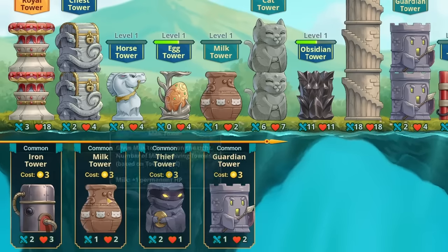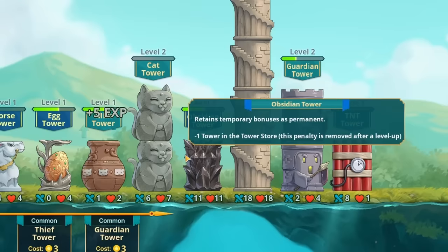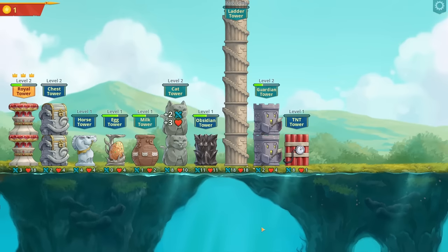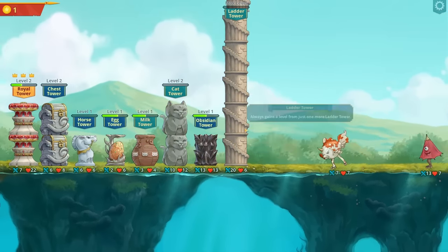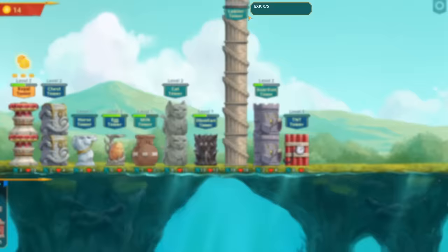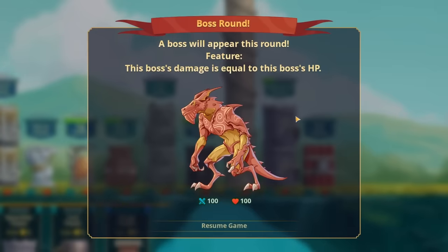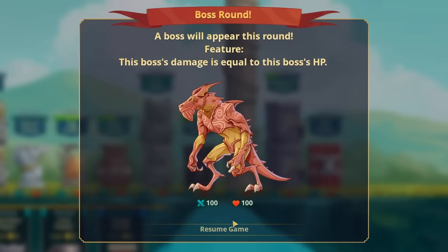There's a milk tower - if we level it up then we give more towers milk, and that would reach the obsidian tower. More towers getting bonuses is going to be so much better all the time. The tower level goes up - oh no, it just toppled, but it comes right back looking like a stairway to heaven. Uh-oh, there's a boss - boss's damage is equal to HP and it starts with a hundred. Oh my goodness.